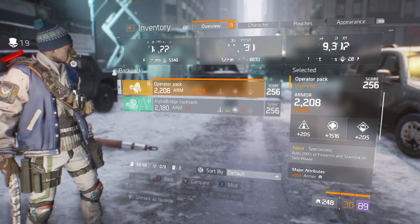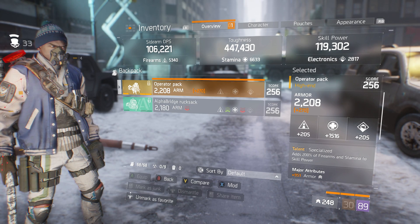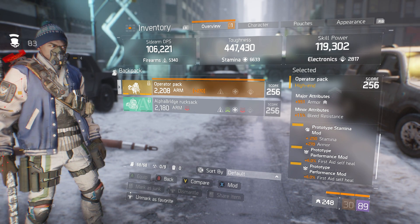For my backpack, I use a specialized backpack — 2208 armor, 1516 stamina, 951 armor, 15% bleed resistance, stamina mod rolled in, and a prototype performance mod for 6% first stage self heal. I run that in every piece, so I'm not going to repeat that.